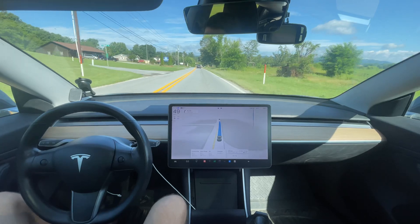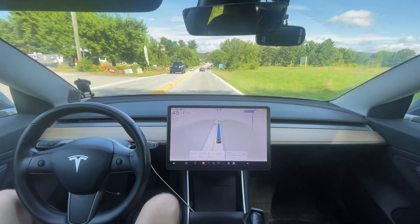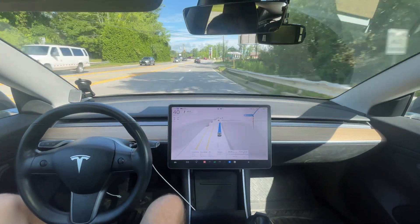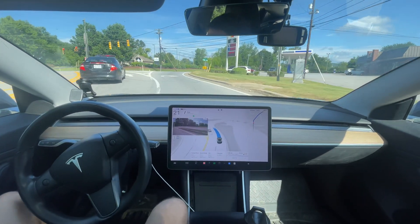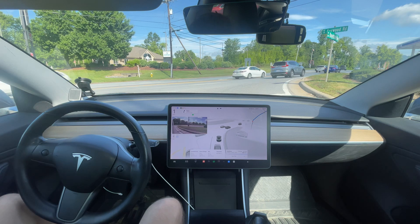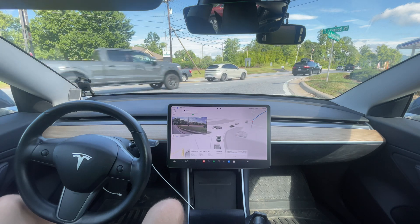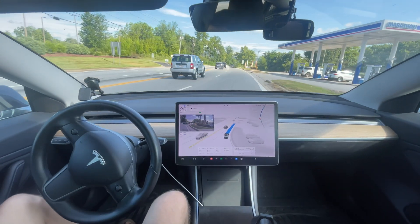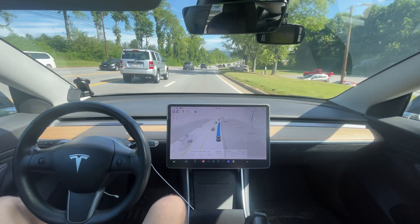Something to note at this intersection: on version 12.3.6, if the light was red the car would just fly through it, which is illegal. Now the car needs to come to a complete stop, which it did. It handled that really well — that's improved over the last time I did this route.